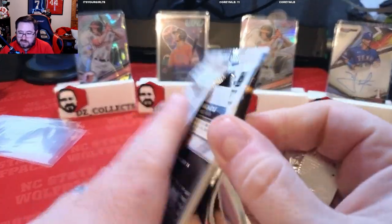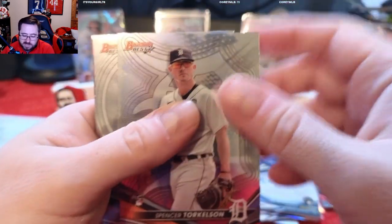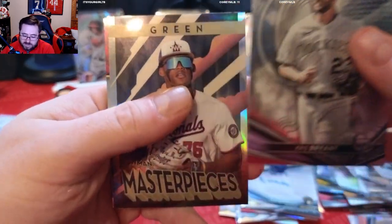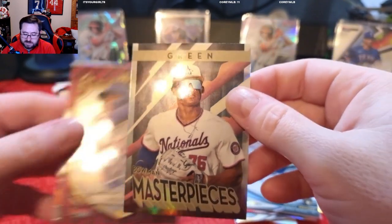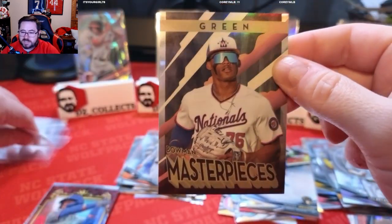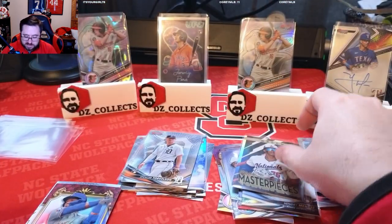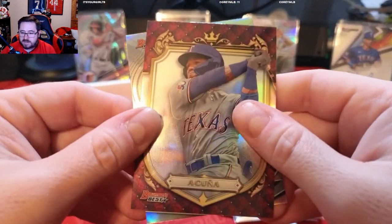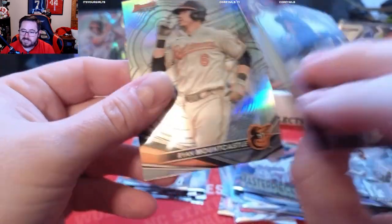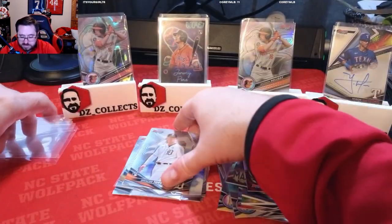Let's hope box two can have some bangers just like that box. First pack: Spencer Torkelson rookie — put him in the rookie pile. We have a Kris Bryant from Colorado, a Bowman Masterpieces Elijah Green Washington Nationals prospect — that's a cool looking card, I like those inserts. We've got a Luis Angel Acuña for the Texas Rangers Prospective Royalty and a Ryan Mountcastle base. Going to sleeve up the Torkelson.